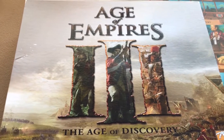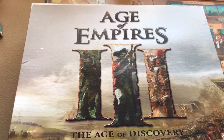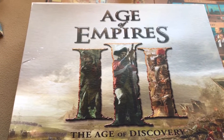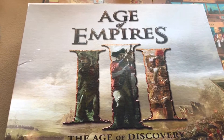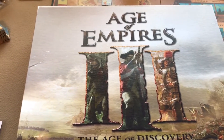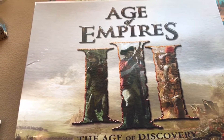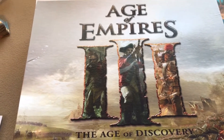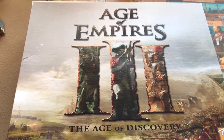I also have the Builders expansion that came with it. It added a sixth player, some new buildings for first, second, and third age, a new worker type called a builder, and nations — so each player color is associated with a certain nation. Each nation has a choice of two starting powers at the beginning of the game and you choose one.